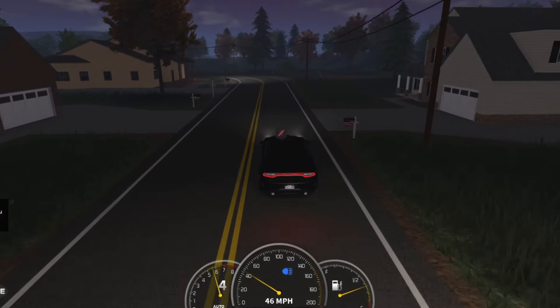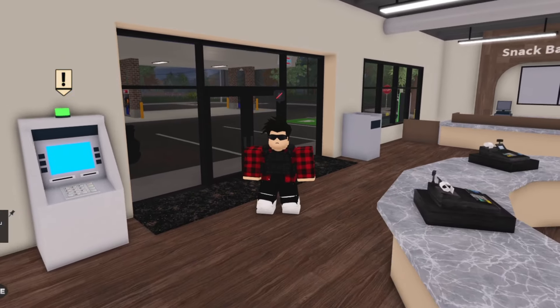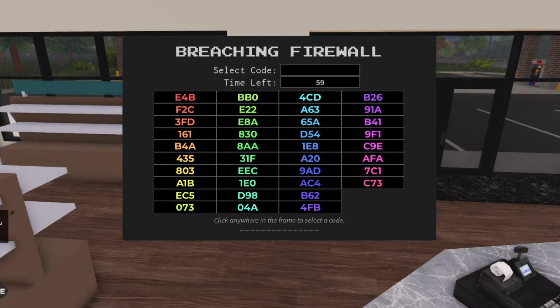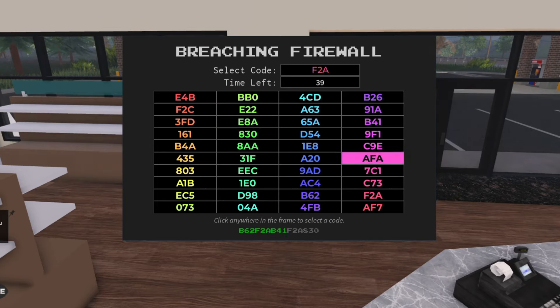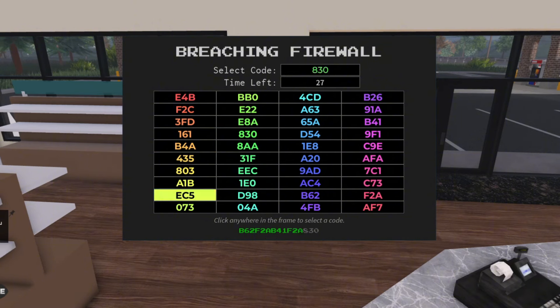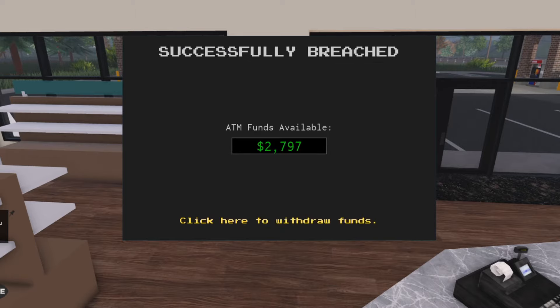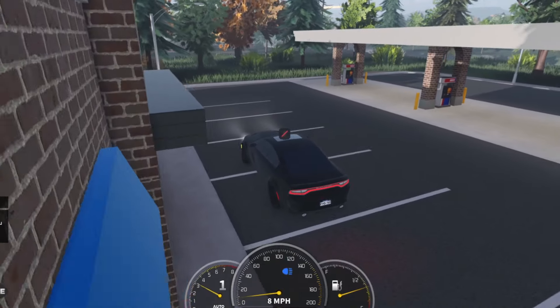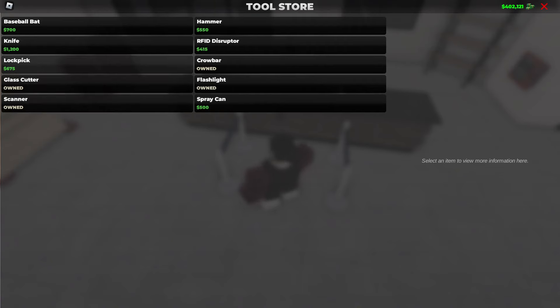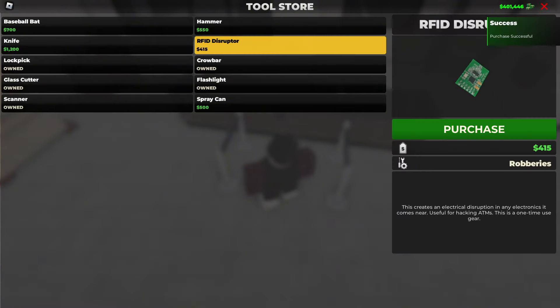After robbing the house, head towards the county gas station. Once you're there, head over to the ATM and rob it with your RFID disruptor. When you're done robbing the ATM, head back to the tool store and purchase any equipment you've already used, such as the lockpick and the RFID disruptor.